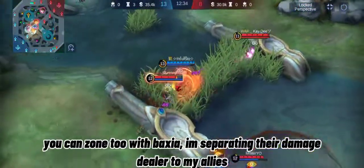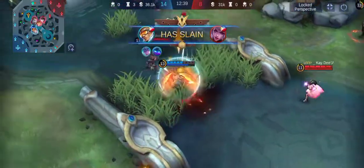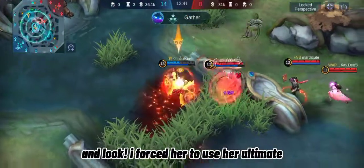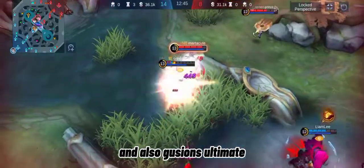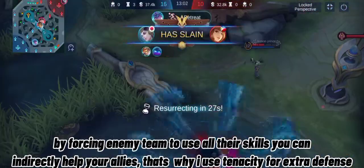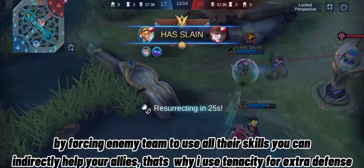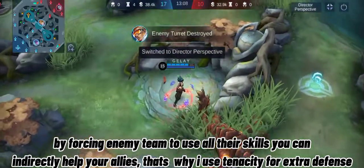You can zone 2 enemies with Baxia — I'm separating their damage dealer from my allies. I forced her to use her ultimate, and also Gusion's ultimate. By forcing the enemy team to use all their skills, you can indirectly help your allies. That's why I use Tenacity for extra defense.